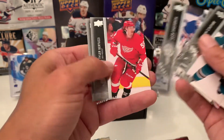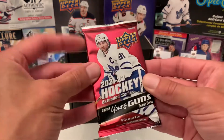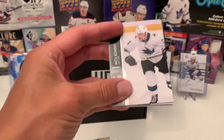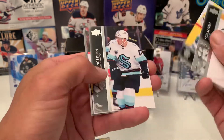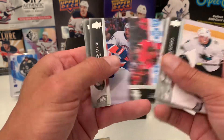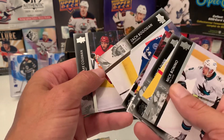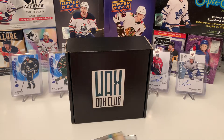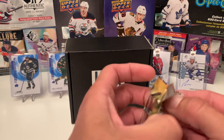Murphy, Shesterkin, Bertuzzi, and Maroon. Okay, the new stuff — Extended Series, still haven't gotten a hobby box of that yet but I definitely will. We have Bonino, Halak, Dunn, throwback John Carlson, Caleb Jones, Parise, Bug Sion — I don't know how you say that but sounds about right to me — and Coleman.